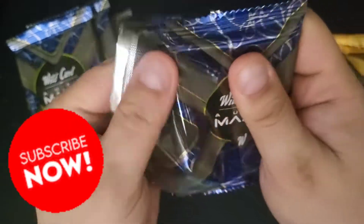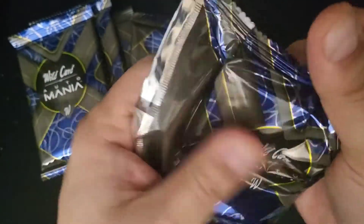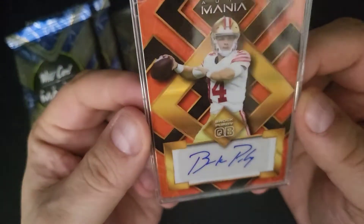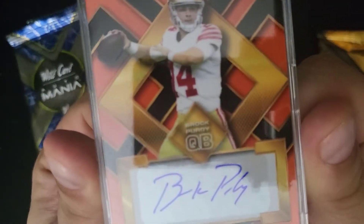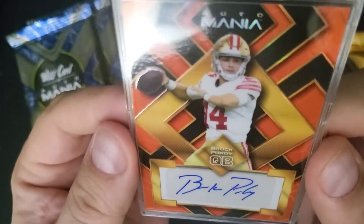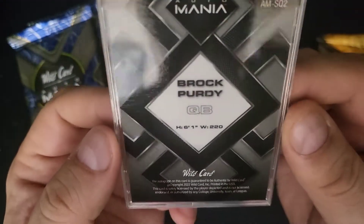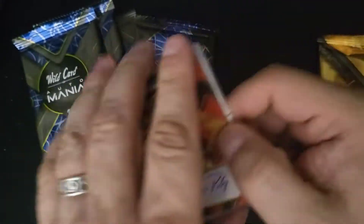There he is — the man, Brock Purdy! Brock Purdy auto with a nice gold background, and this has him in his 49ers uniform, so that's fantastic. That's the winner right there.